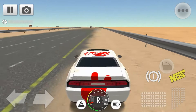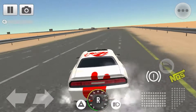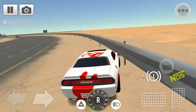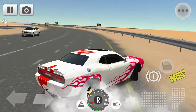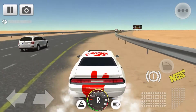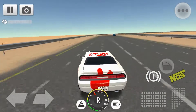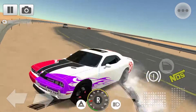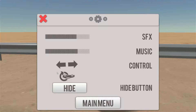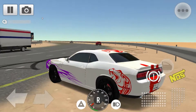Okay so now I'm pressing W and moving. Oh no, what happens? I don't know. Whoa, holy moly! Maybe I can do some drifts — oh no no no no! Look, look what you can do right now — oh no, we just did something wrong.